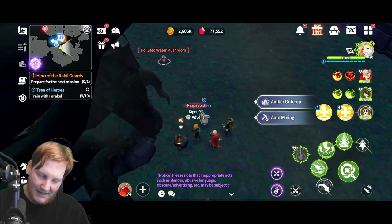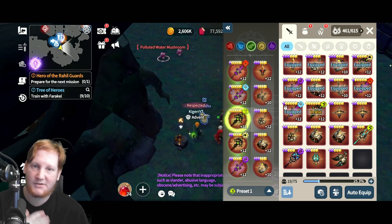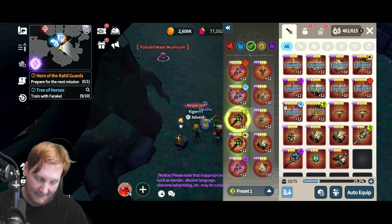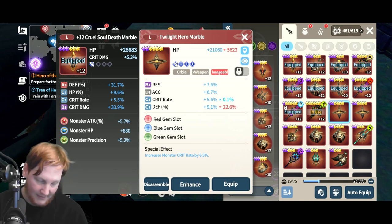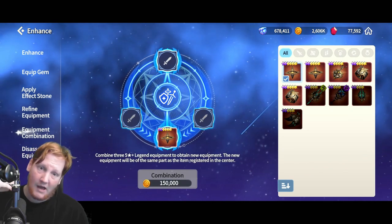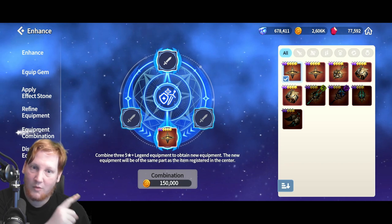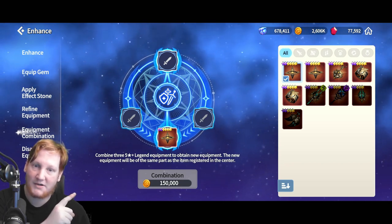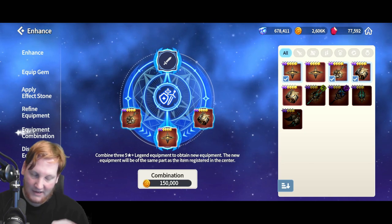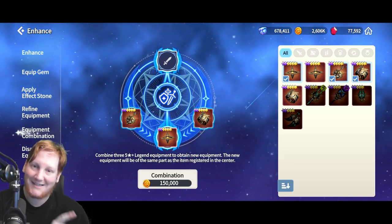So the thing we're going to be doing is very interesting. They added this several patches ago where you can put three pieces of equipment together and then make one of the same star and ascension level. For example, we have the new raid tier over here for the Twilight Hero. So if I go to enhance and equipment combination, you will see I put it in the middle — as it says down here, five star or higher legendary equipment to obtain new equipment. New equipment will be the same part as the item registered in the center. So I have the bobble and I could add whatever I want — it won't let me add weapons, for example — and it will be a new bobble of six star two awakened.